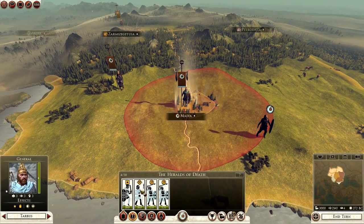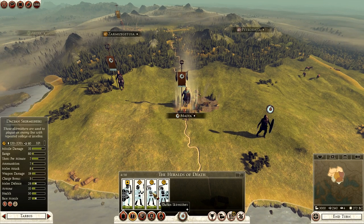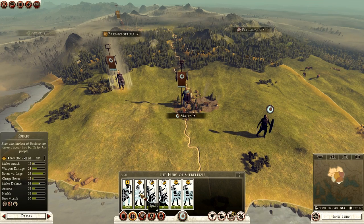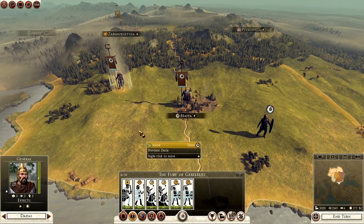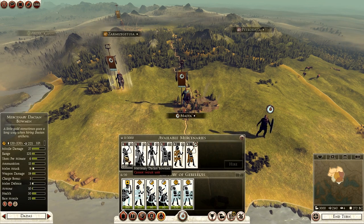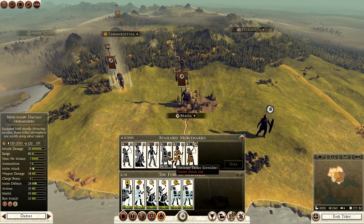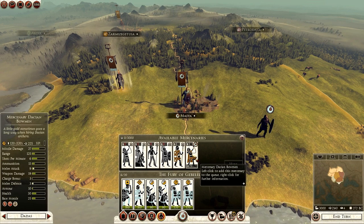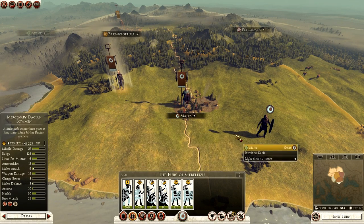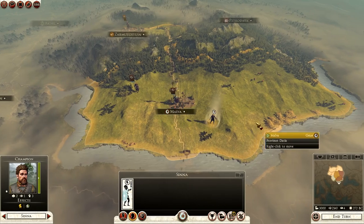Let's have a look at the units we can get. We start off with our general, who's a noble sword. We have spears and Dacian skirmishers in the first army. The second army is pretty much the same - spears, Dacian skirmishers, and noble swords - but it also has bow horsemen. For mercenaries: mercenary Dacian bowmen, mercenary spear horsemen, mercenary falxmen, mercenary Dacian skirmishers, and mercenary Dacian spears. We also have a champion in this army.